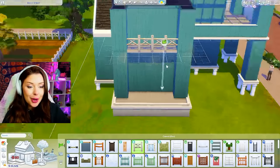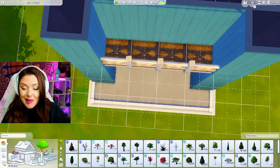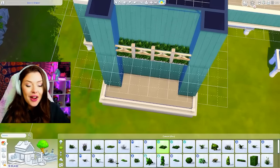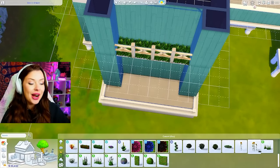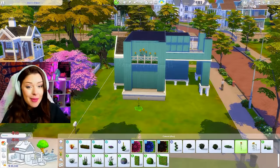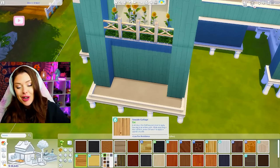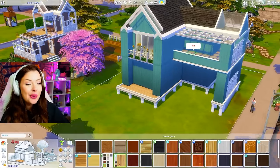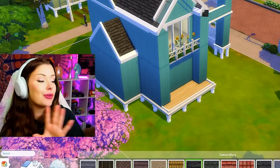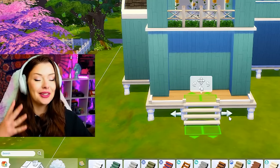We could do a decorative balcony up top - just bringing that part together with a fence and then putting something decorative like some dirt, getting some plants going from Island Living. And what if I also put sunflowers? If we're going in with blue, I think the yellow is going to complement it really well. Our sim does have a green thumb as we established in the last episode. There is construction going on outside my apartment - I really hope you guys can't hear it. I'm constantly hearing it.